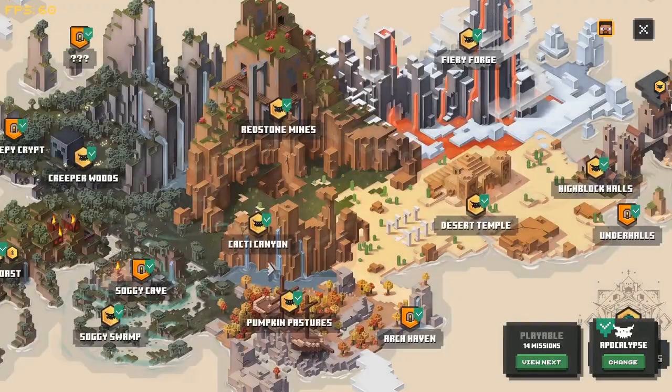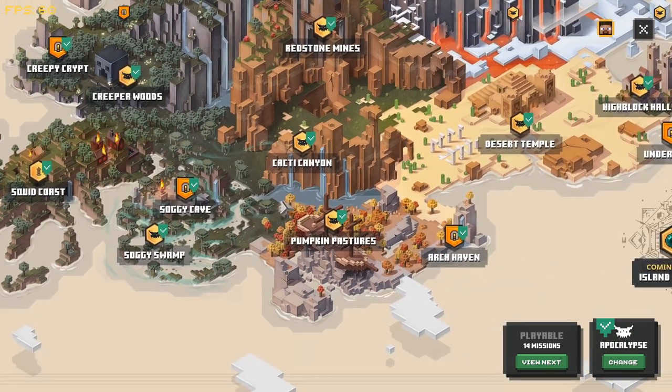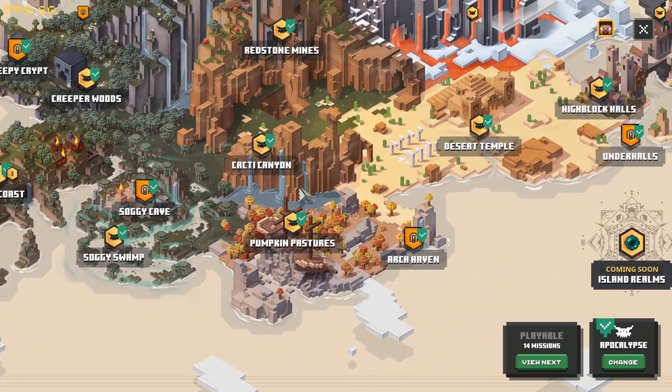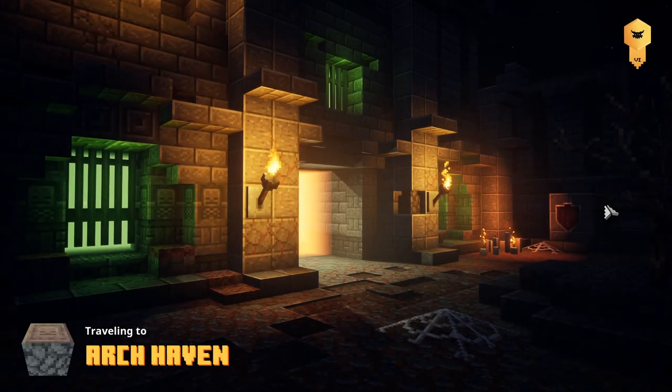Welcome back guys, this is going to be the fifth installment of the farming guides. We're not going to be doing pumpkin pastures because there's no need — we're going straight to Archhaven. This one's a nice guaranteed two chests.